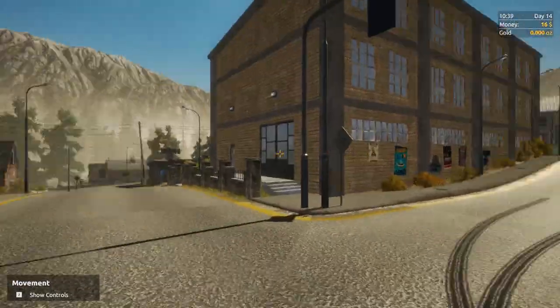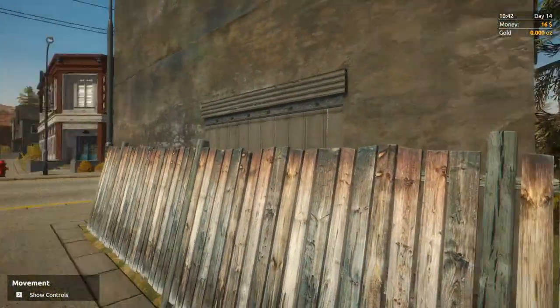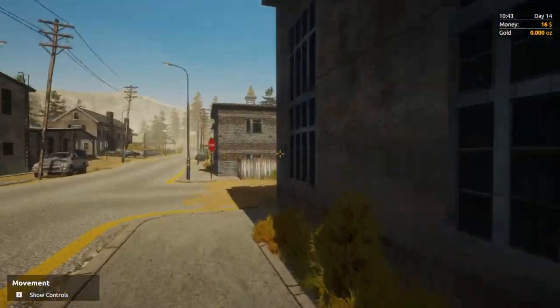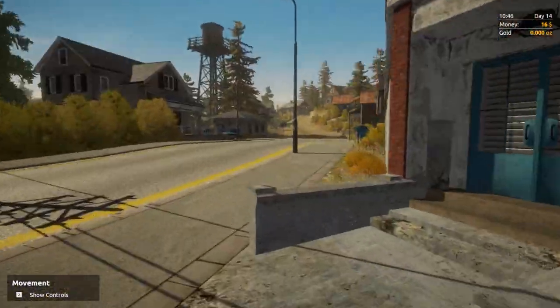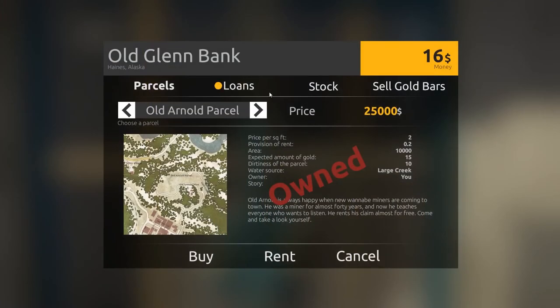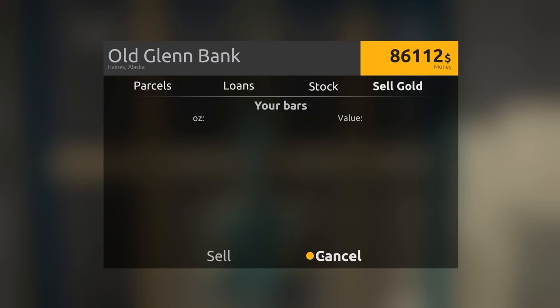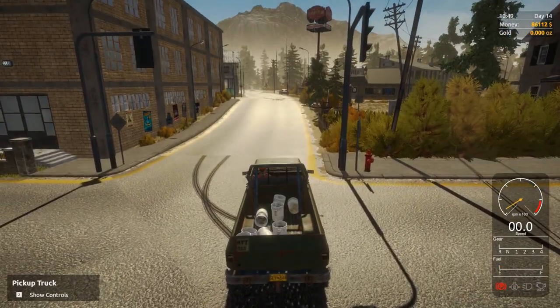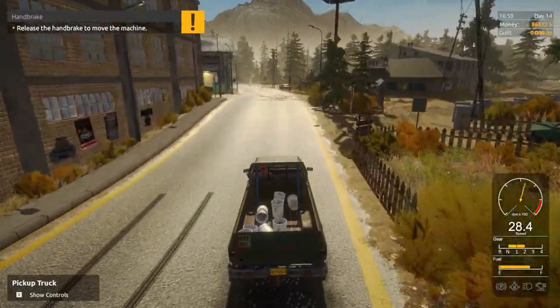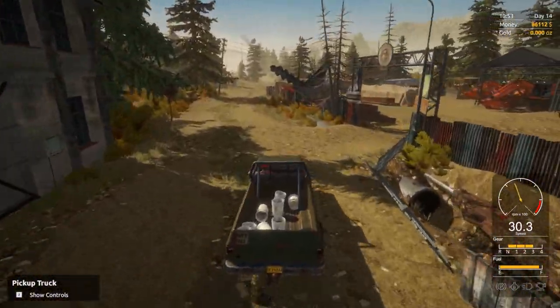You can hear those noises — not sure exactly where they're coming from, but just noises in the city, which is good, something a little bit different. Now we're heading to the bank. I've got no loans at the moment. Stock is $1,190 per ounce. We've got $86,000 for our gold bar — not enough to get the dozer. I think it's like $97,000 for the dozer, so we're going to have to start getting some more gold, hire some more workers and get them working again.